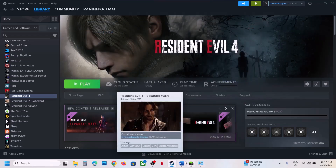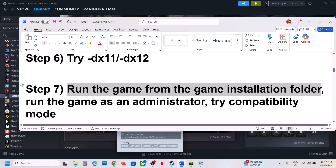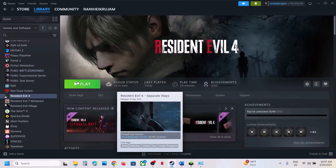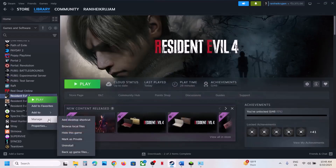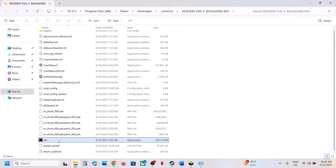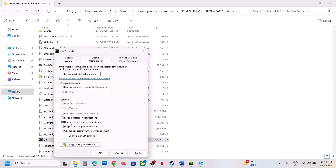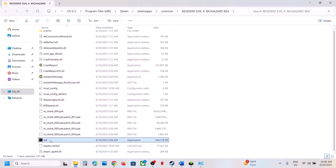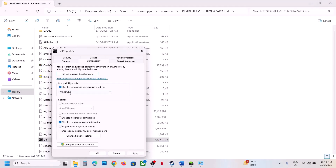The next step is to run the game from the game installation folder. Instead of launching from Steam, right-click on the game, select Manage, click Browse Local Files, and double-click to launch the game from there. If that does not work, right-click, go to Properties, and put a check on Run This Program as an Administrator. Hit Apply, click OK, double-click and launch the game.